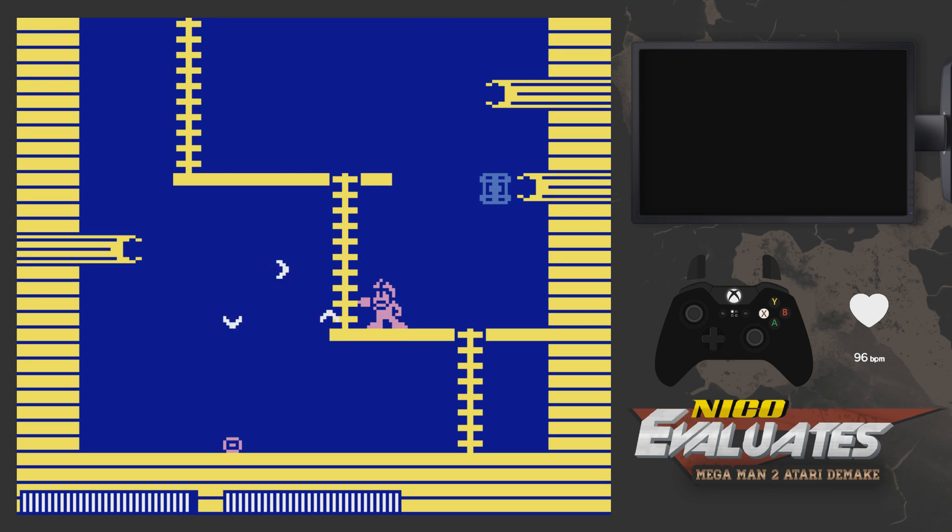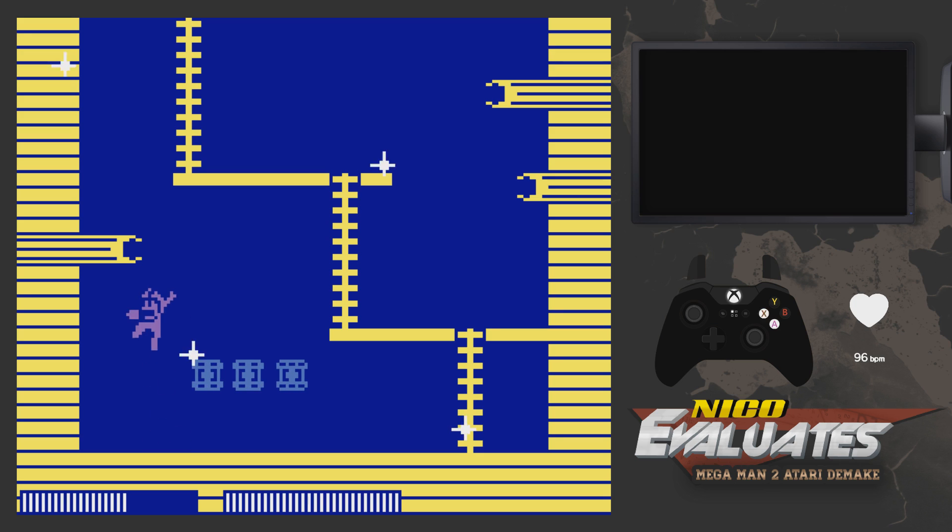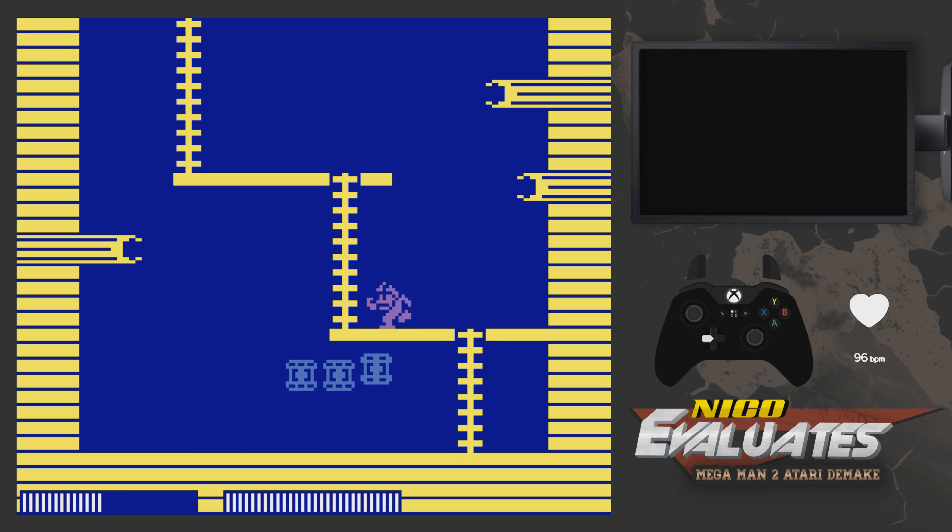Next up — Quick Boomerang. It's still as broken as it was in Mega Man 2, at least from what I remember — you can still pretty much shoot over a hundred, maybe two hundred times. We'll see if it kills everything as we go. Flash Stopper — you can cancel it. Just press B again and the flash stopper stops using the energy. You don't have to use the entire bar. Like, whoa.